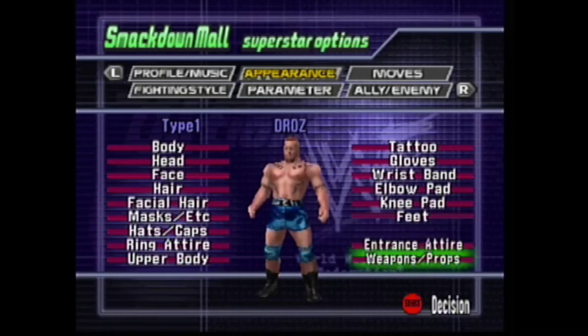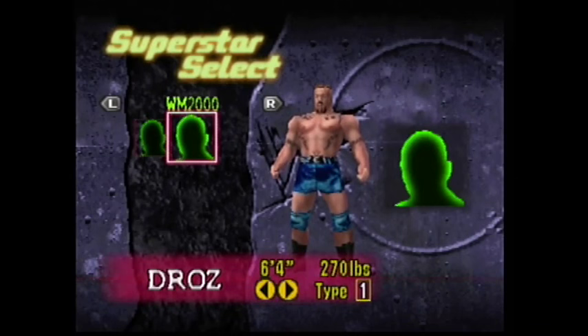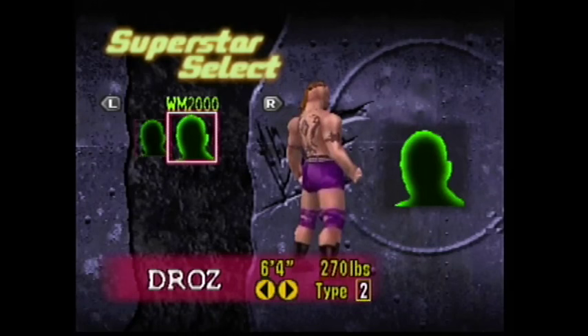Draws also had a lot of other different outfits — like plaid shorts he wore, and sometimes he just wore jeans. He was a little all over the place, but I'm going off of his WrestleMania 2000 look. You can change the colors of his jeans if you want — he had a purple outfit and a black outfit. You could do that, I just did it for the hell of it.